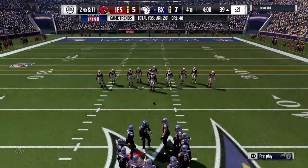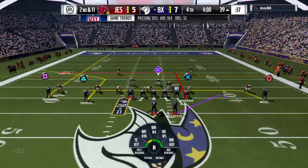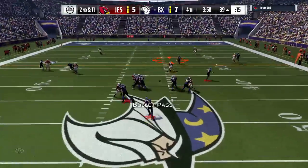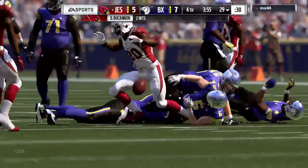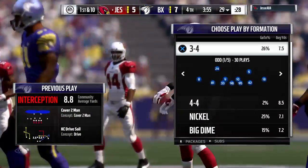The offense behind the chains here — second and 11. Now a shotgun snap as they'll look to throw — and look at this! They get the turnover when they need it. It's intercepted, cut off by Deion Buchanan, and they will take over at the 29-yard line.